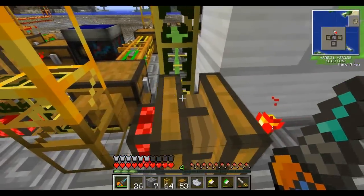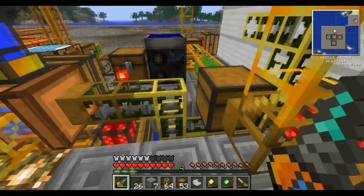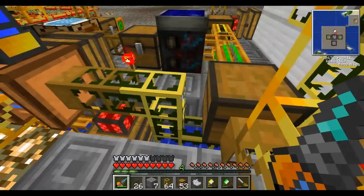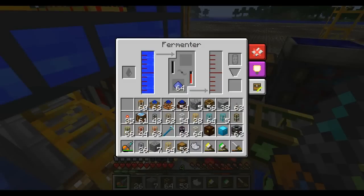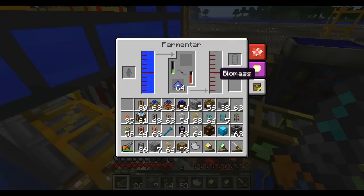The piping has to take a couple detours so it doesn't get in the way, but it just goes underneath this chest, which we'll explain in a moment. Once under it, it goes over to the fermenter, which is sitting here waiting for saplings to turn into rich biomass. As you can see, it does it very fast.